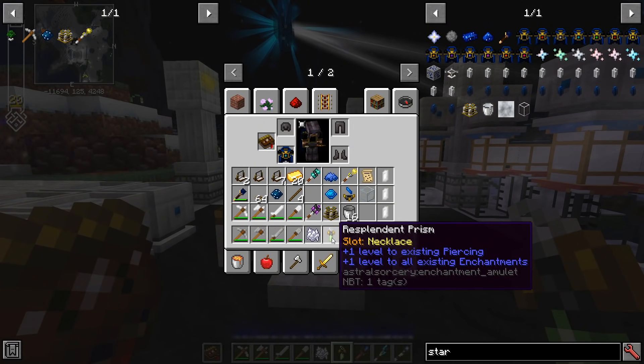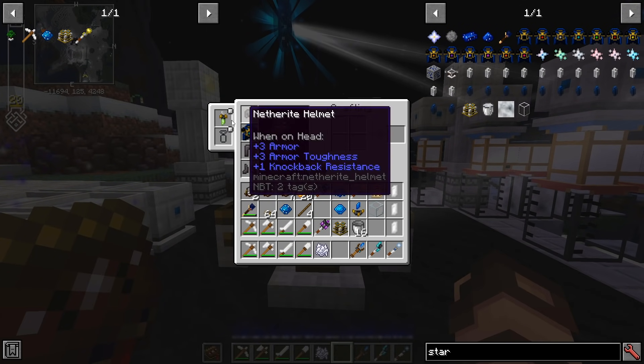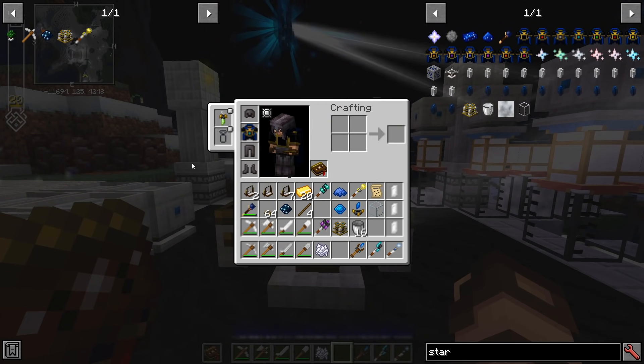You can even get plus one level to all existing enchantments — so any enchantment you have while holding or wearing it gives an extra bonus. The only downside is you can only wear one at a time.